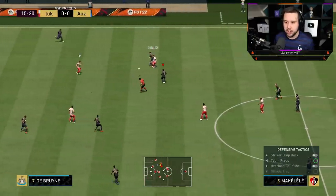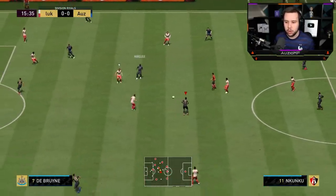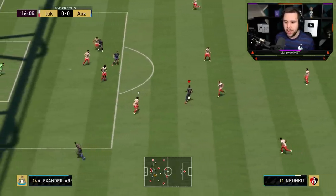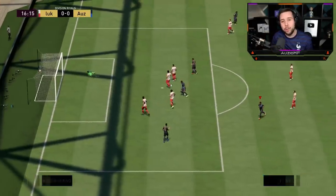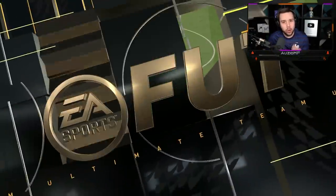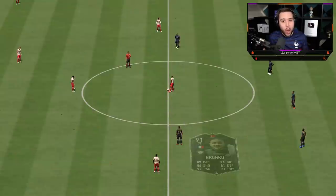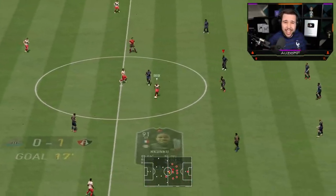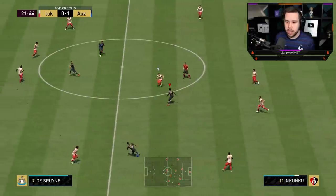Going for a team press — there you go, Makaleli. Over to Nkunku, nice dummy, flick it into the space. We go for it — he's left us wide open so we 100% need to go for it. You cannot leave Nkunku wide open like that, especially with the finesse shot trait and 88 long shots. It's going to fly in!